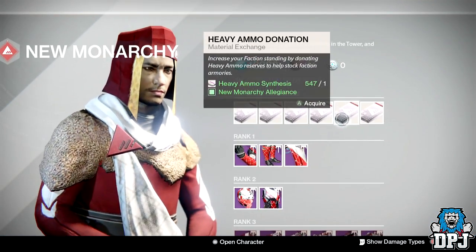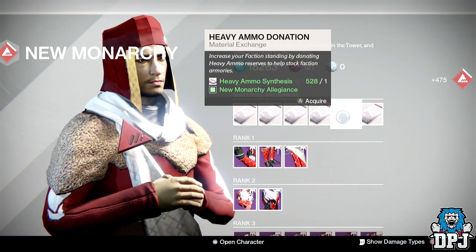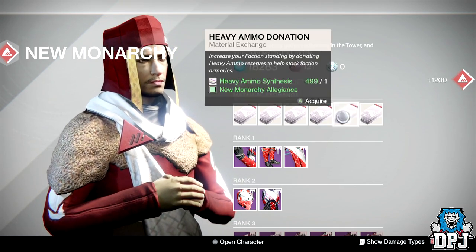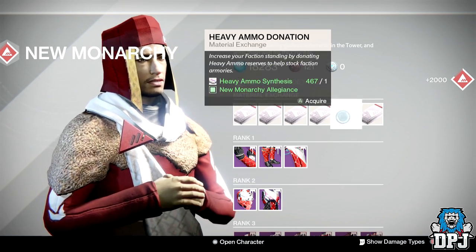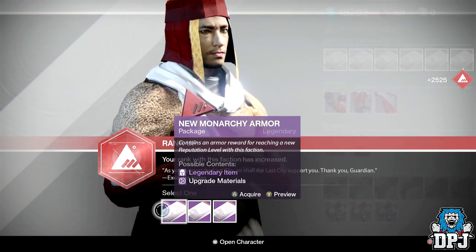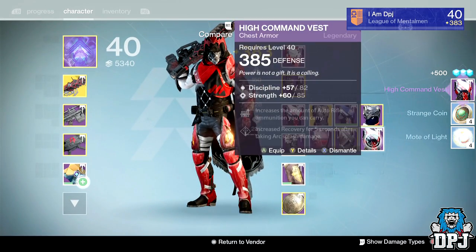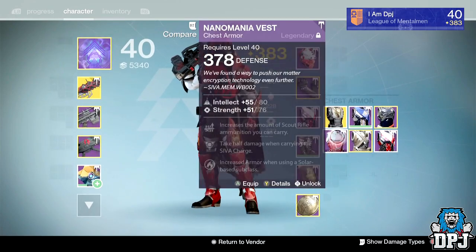Now we're going for another armor pack. I've got two exotic gauntlets as well - exotic engrams to decrypt and a helmet. Got the heavy as well. I thought I had five engrams, I miscalculated, but I still spent an hour trying to get them. Let's go one more armor - chest again, come on game!